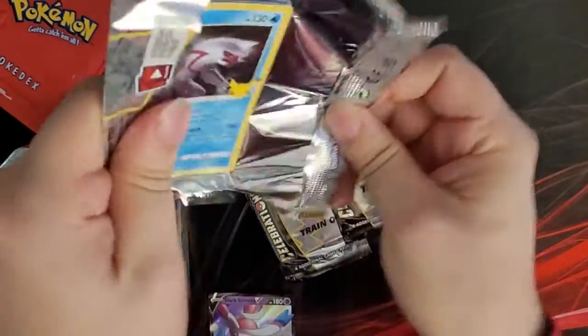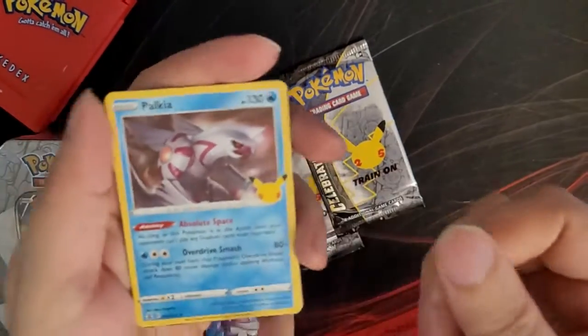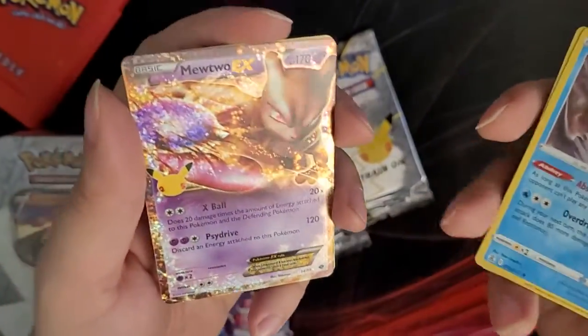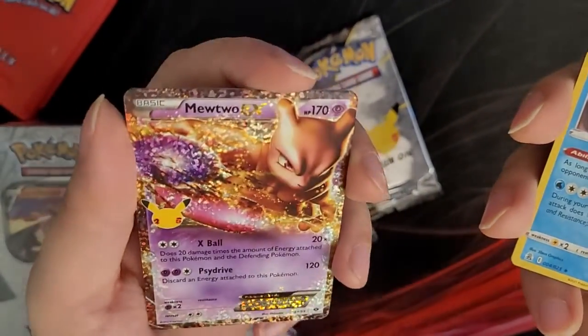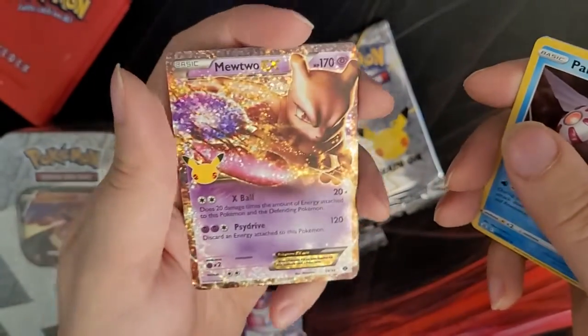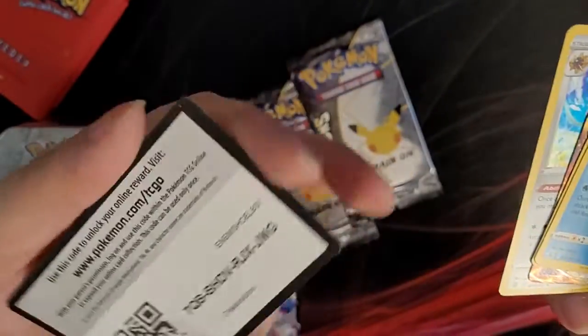Pack number two, and we open with Palkia — just in time for Diamond and Pearl coming out next week. We've got Ho-Oh, Mewtwo EX — used to have this card too, got it in one of those big box sets that had the oversized promo — and Solgaleo. Then the pack code.